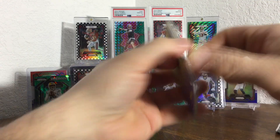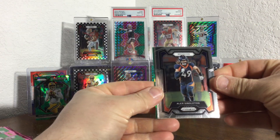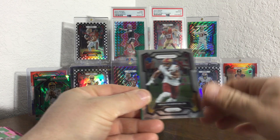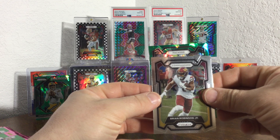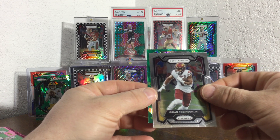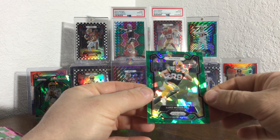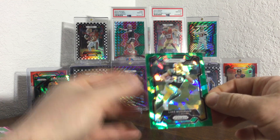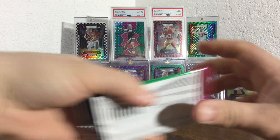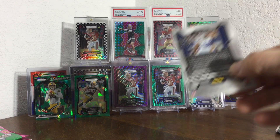We got something green! We got something green — cracked ice. Singleton, Chris Jones, Ryan Robinson, and oh we got a Prizm Packers. It's a rookie — Jaden Reed! And Musgrave — that was the other one I was going to say. He's cracked ice. Don't think we got one of them yet.